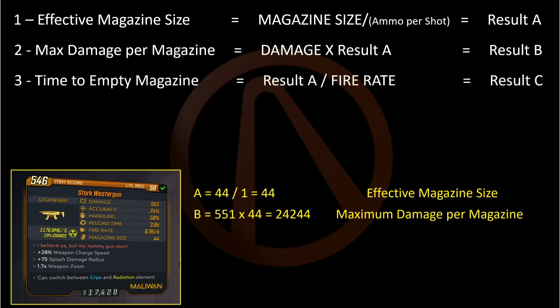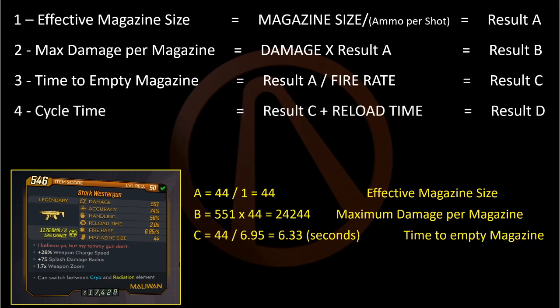Step three, divide result A by your rate of fire. This is how long it takes to empty your magazine on full auto or spamming the trigger on semi. This is result C. Step four, add result C to the reload time. This is the cycle time — the time required to empty the magazine and reload — and this is result D.